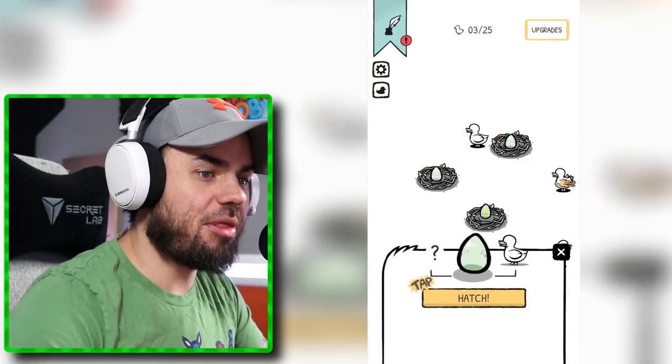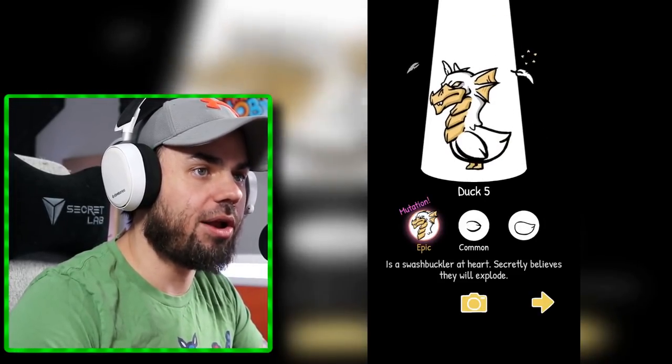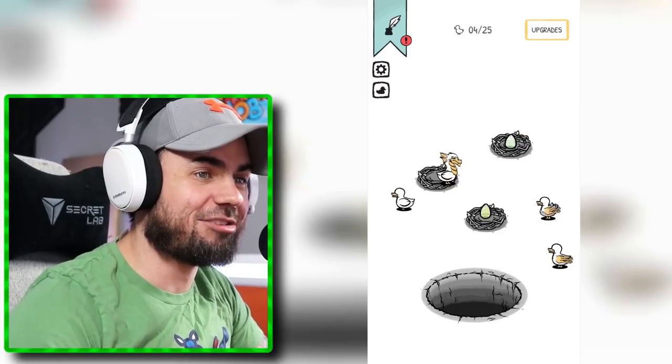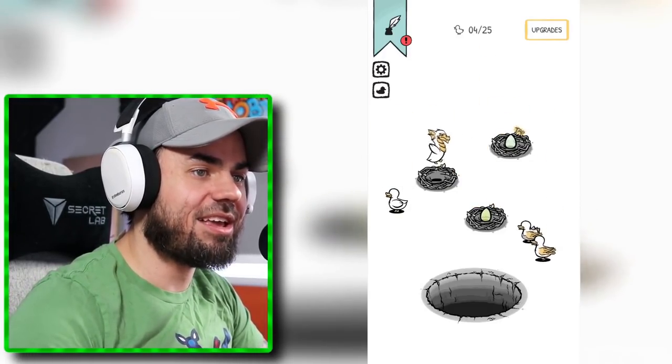Let's open another egg. I would open this one. Hatch it. Upgrade it. What's inside? It's another rare one. Holy moly, what is this thing? It's a swashbuckler. He's a pirate dragon monster. This guy looks cool. I like him. Go in your nest, bud.